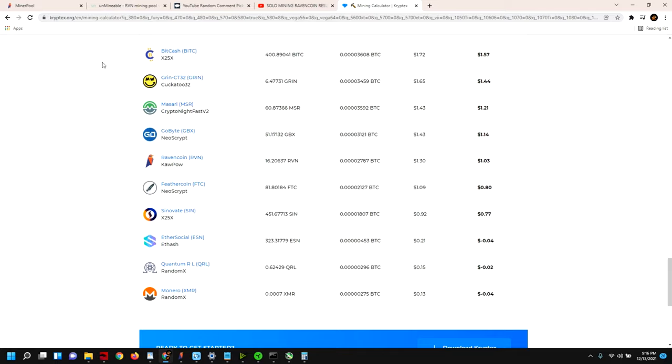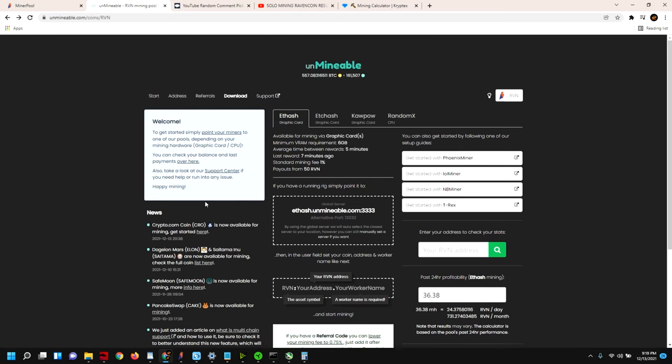As mentioned before, on January 11th the Ravencoin rewards are going to be halved, so we'll lose some reward power when mining Ravencoin directly. Hopefully the value of the coin will go up after the halving. You can see here we've got a hash rate of 36.38 megahash, and plugging that into Unminable that's still about 24.37 Ravencoin a day — not too bad.